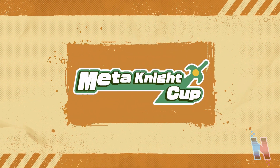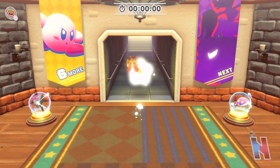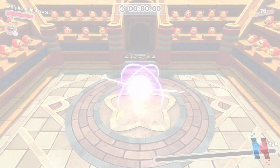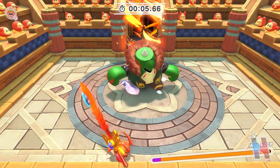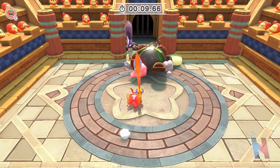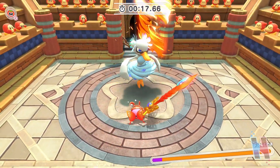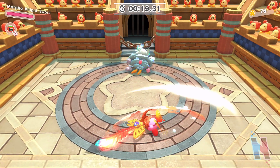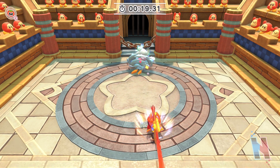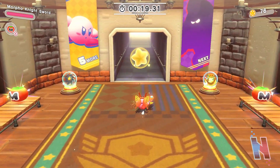Oh and we already got — okay so the Coliseum is the arena. It said Meta Knight Cup so there might be multiple versions. All I did was breathe — oh my goodness! This thing is snapped, this thing is broken. It's literally broken, I just preemptively charged. Wait am I done already? This ability is broken!